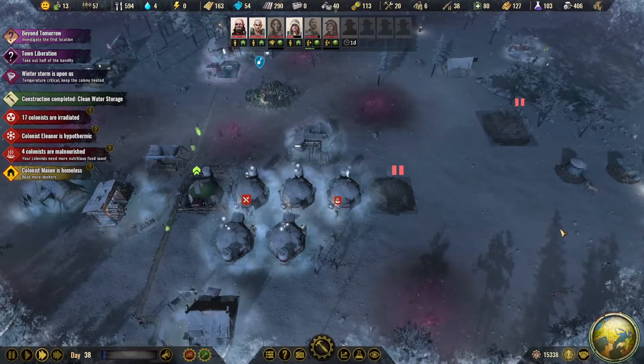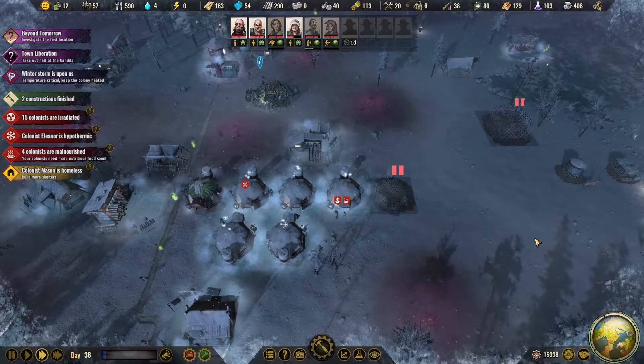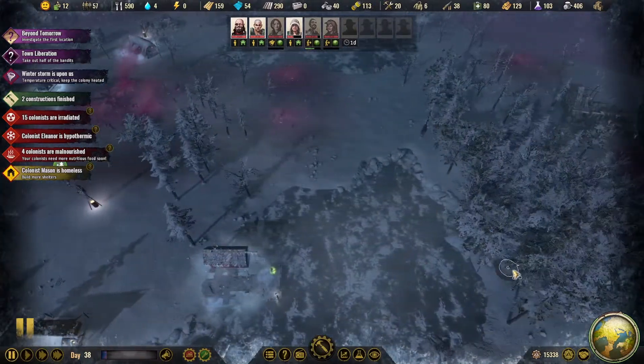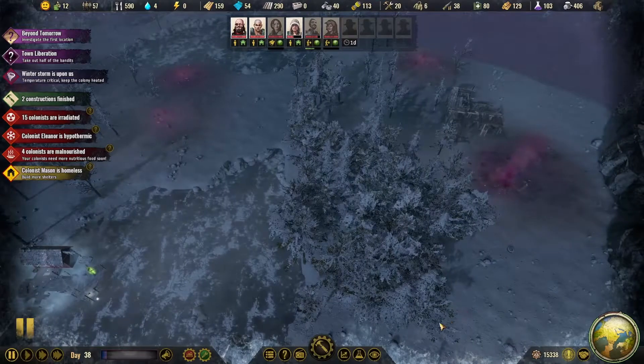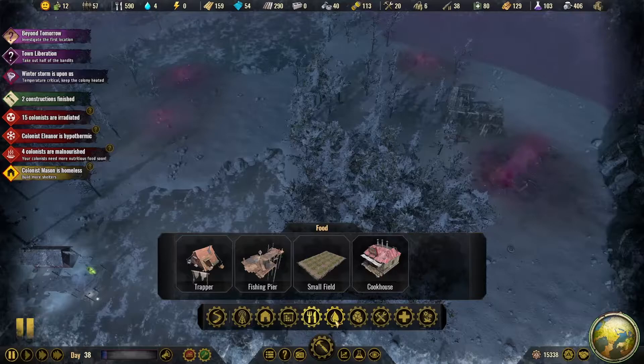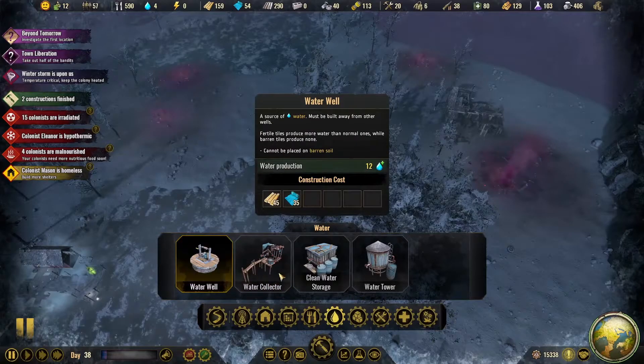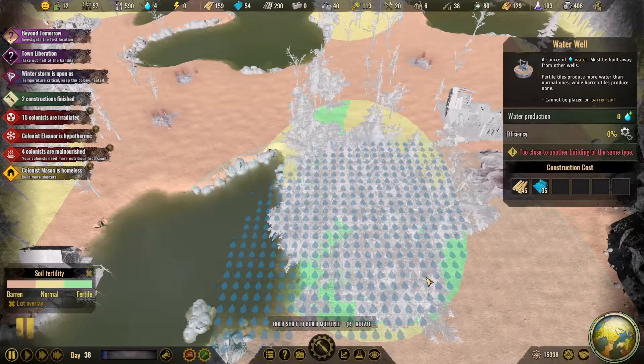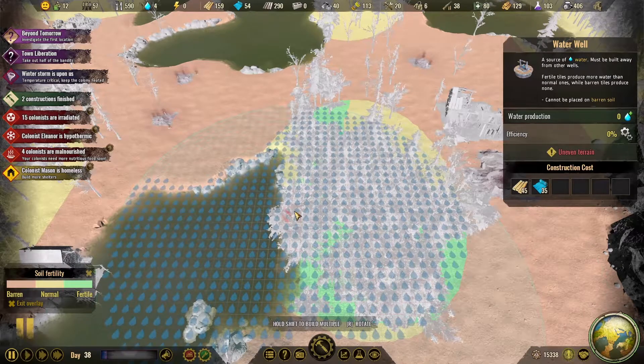I suppose I could put some additional nurses in these, seeing as I've got so many people. It's my water storage now. I want to put another water well in — it's too close to another building type.